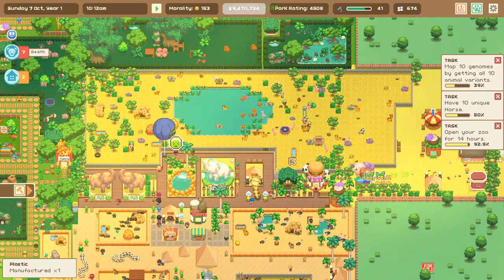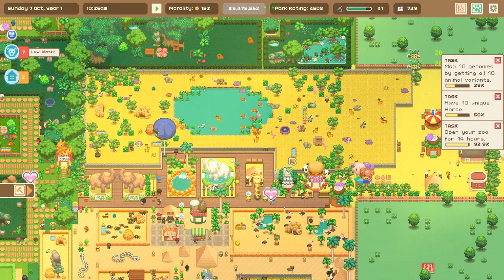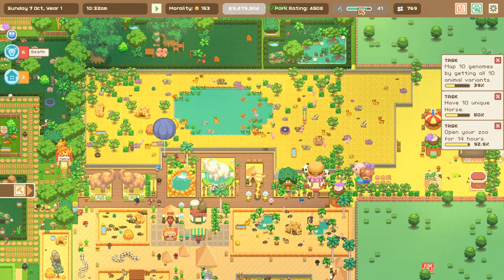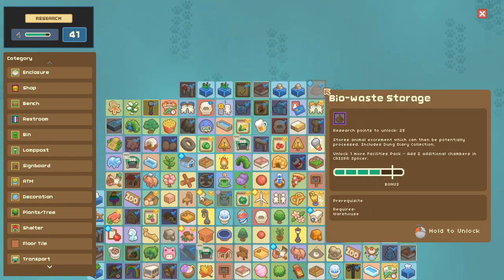There are a ton of new features - hundreds of new bits and bobs and pieces we can add to our zoo, with huge overhauls in how you manage and take care of everybody. We've got a lot to catch up with, including managing all that poop. Oh my goodness - 'Bio Waste Storage: stores animal excrement where it can then potentially be processed; includes a dung diary collection.' I just know there's so much you could learn from researching those things. It's not as weird and creepy as it sounds - maybe.